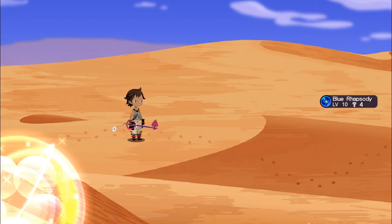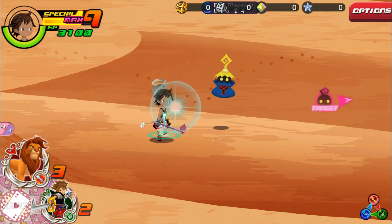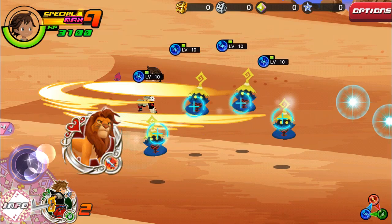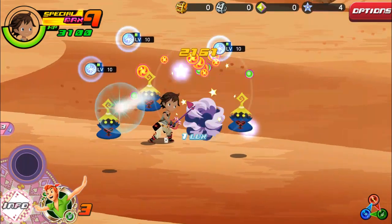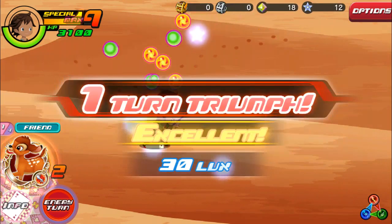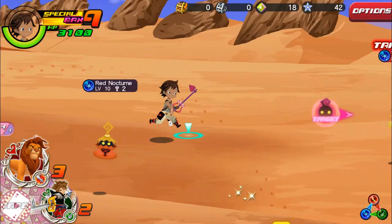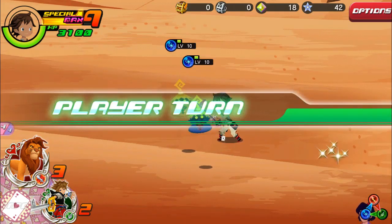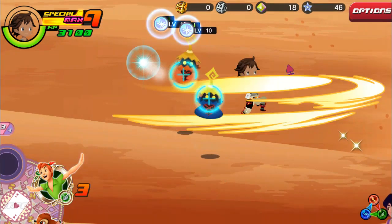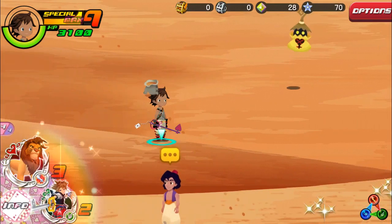Yellow Opera! We do have some shinies right there. Go ahead to Blue Rhapsody and destroy him — you get scorching sand, so it's pretty good. We did have to use all of our medals there, but we do get a maxed-out gauge. There's a Red Nocturne. We have a chest right there — let's go ahead and tear him apart. One-turn takedown, excellent! We do have a shiny right there also.